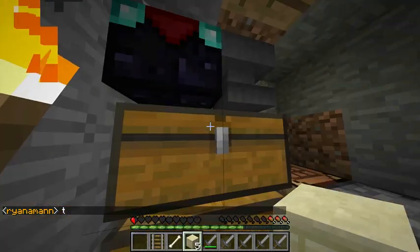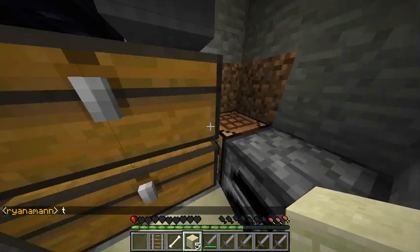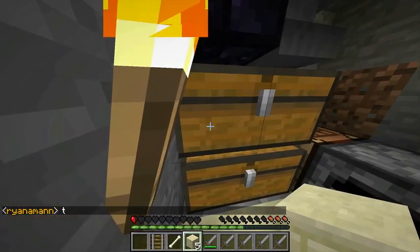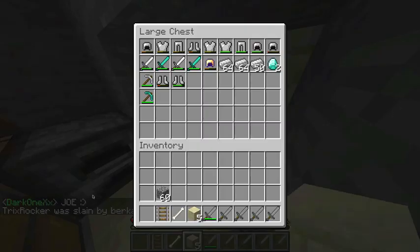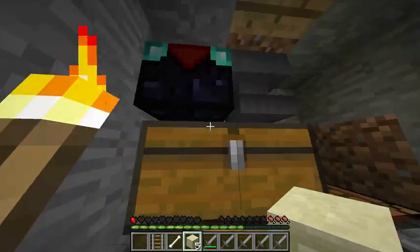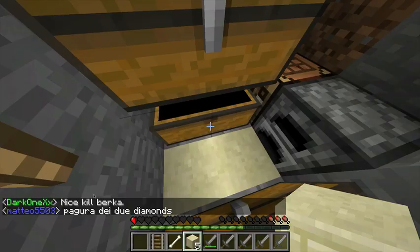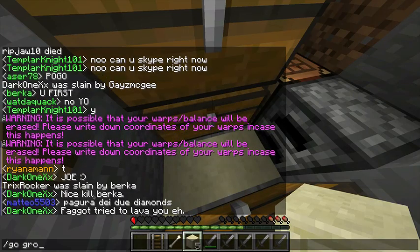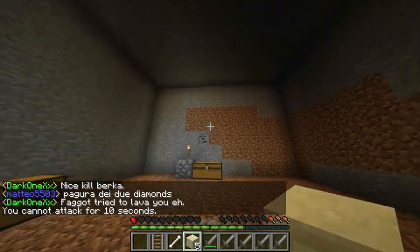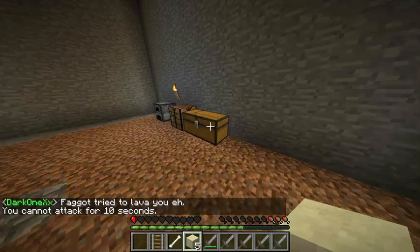Hello guys, this is D Moken and I'm here with a base tour. I'm starting up again, teaming with fish frog. I got three stacks of armor, some swords, two diamonds, an enchanting table, and some junk. We also got a place to grow mushrooms because mushroom bombs are disabled on the server.